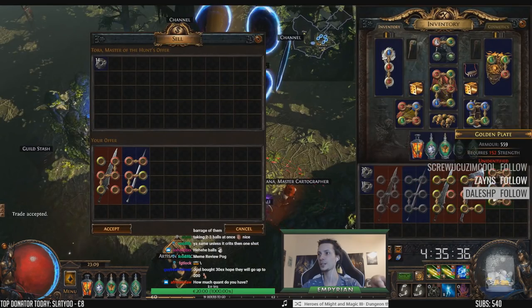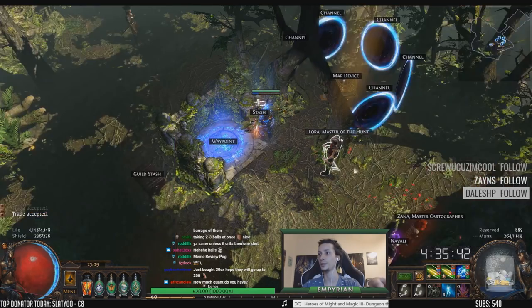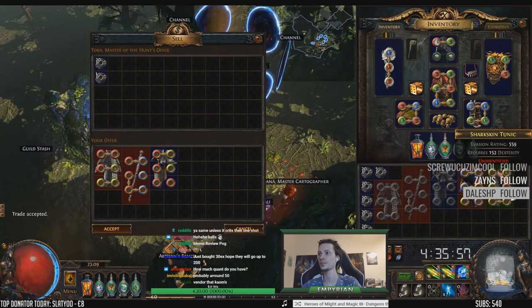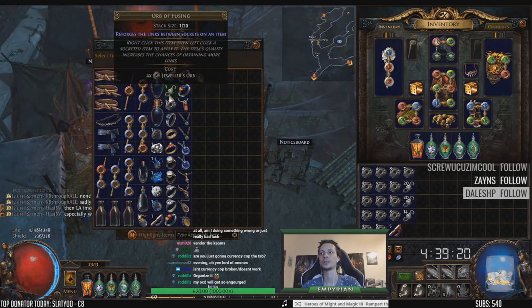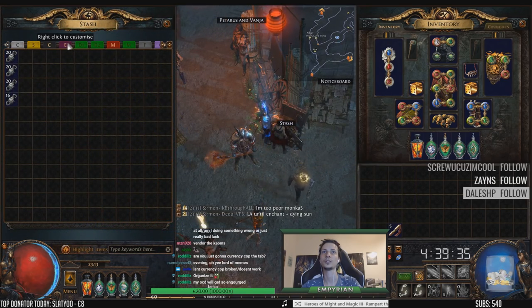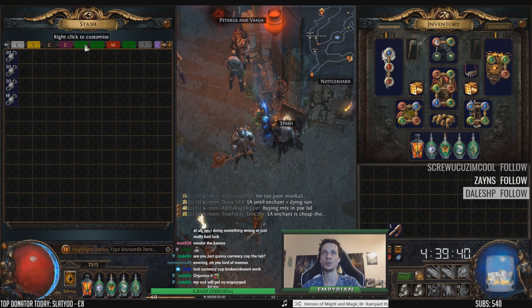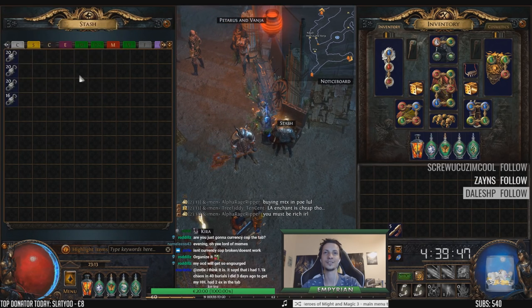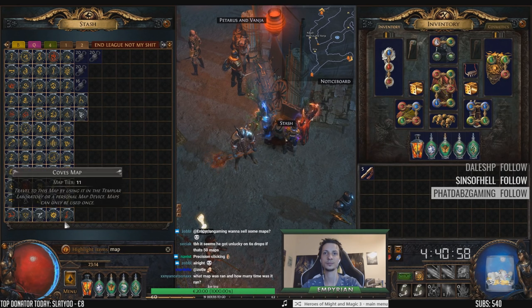We'll vendor all the six-sockets and we didn't get a divine. We didn't get a six-link, I think. And we will vendor all the uniques for the alchemy orbs. How much quant do you have? 64%. This is just the six sockets and it's already more than what we invested, right? We invested 70 Auks. This is 76 fusings. We started with 50 maps and this is 62 maps now, so we went up in maps.